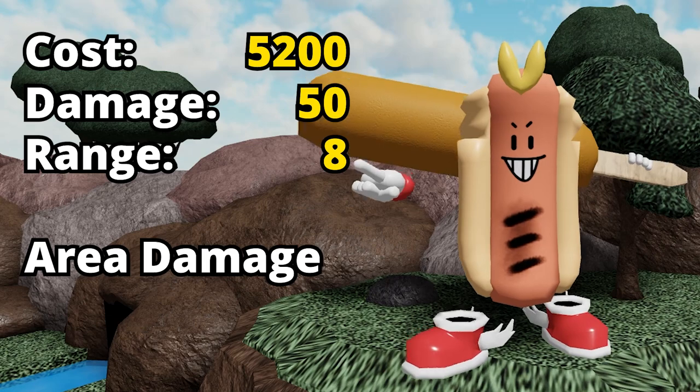Last but not least, for a whopping 5200 mana, Frank will become level 5. At level 5 his damage changes to 50. His range will be quite okay for a melee tower, as it is double the range of Chef, for example. Of course he will still keep the area damage.